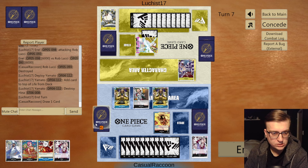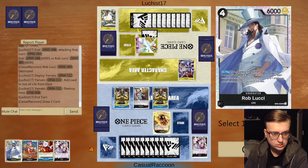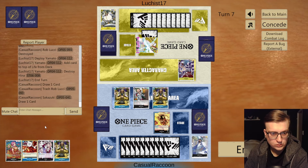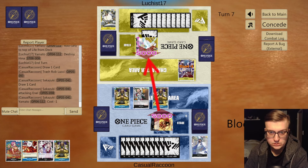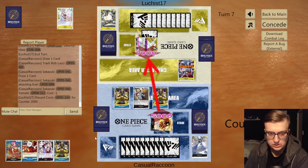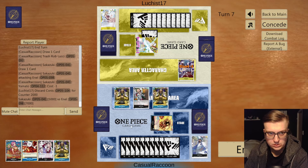Overall our decision on what to trash was good this game - we trashed the correct cards and played our threats. We play against NL. We'd like to go first and have some nice cards to play on curve. We have Hina, we have Borzolino - I'll keep this hand. Now what do we trash? We can trash Lucci, we have reducers and removal in hand. Next turn we play Hina, then Borzolino, and then Lucci the turn after, so I'll trash the dash here and pass.